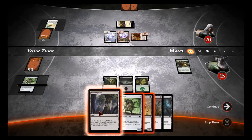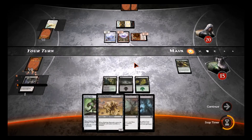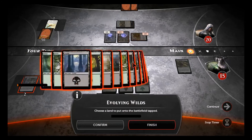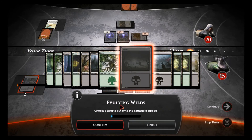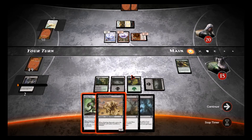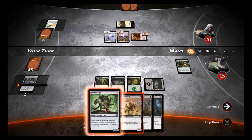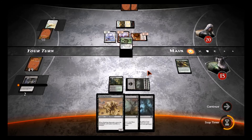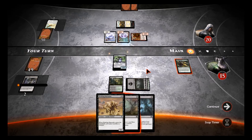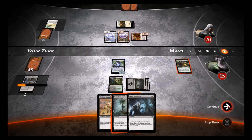I'll use the Evolving Wilds now and get a Swamp. I could Fleshbag Marauder, but we're gonna play the mirror again — we're gonna hang on. Patience is the key.